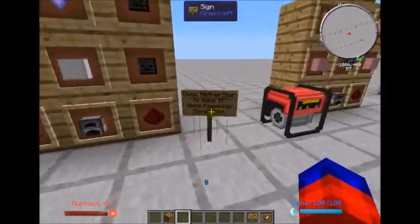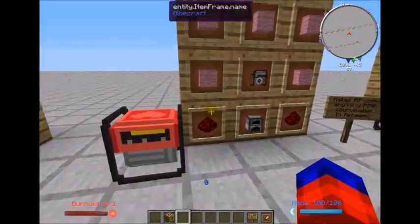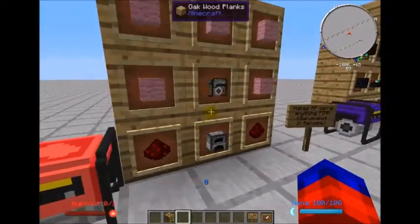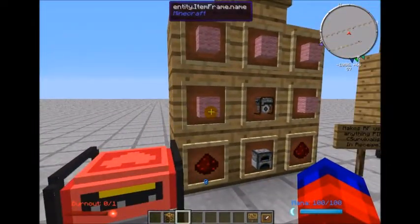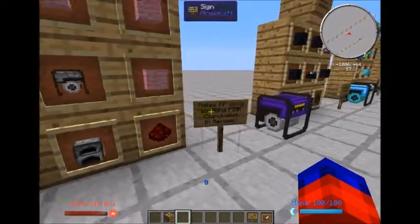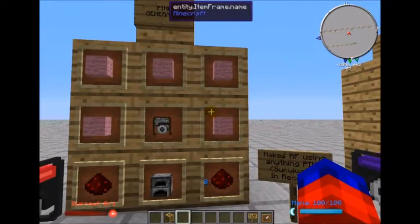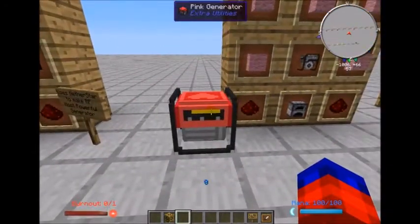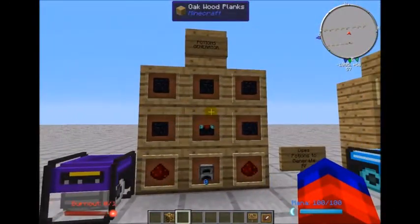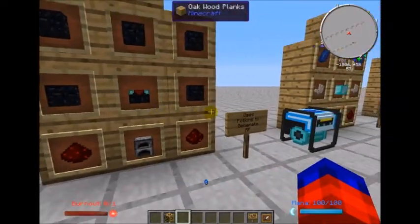This is the pink generator — for those who really like everything pink. This will take pink dye, pink wool, pink flowers — anything that is pink or uses pink dye will be consumed by this generator and output RF power.